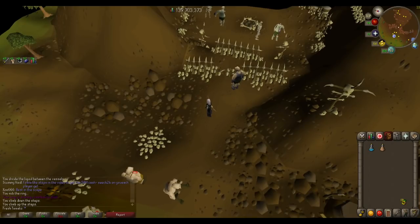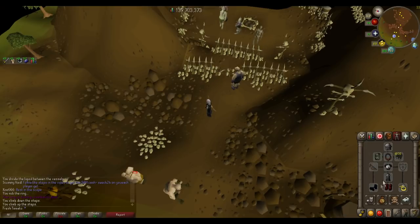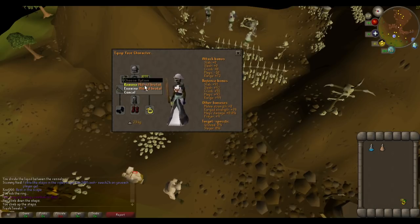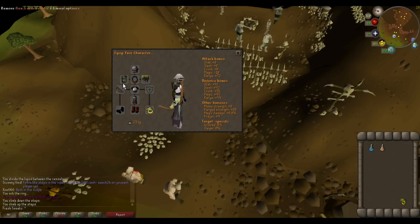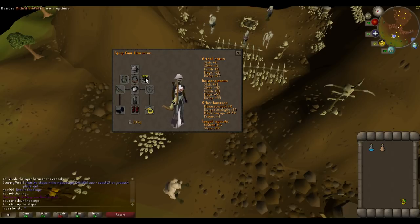The next method we're going to be doing is killing Zogres — I don't know how to say them — but they're located just south of Castle Wars. For this you will need Mithril Brutal arrows and a Composite Ogre Bow. You can use the normal Ogre Bow, but the composite one is just a bit better, so these are the two things you will need.